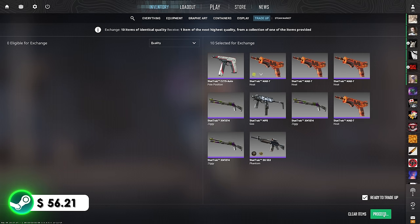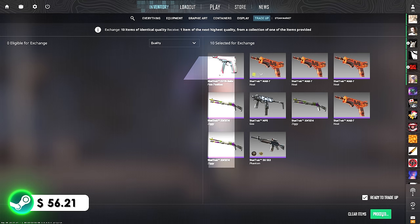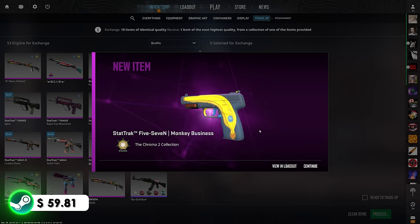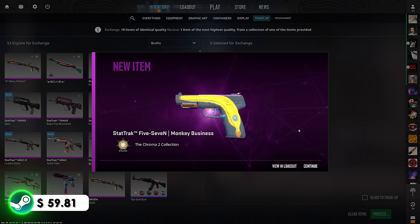Trade-up number three of four. Can we please see that Galil? We're trying to get up to $1,500 for those gloves — we're about a fifteenth of the way there. 3, 2, 1 — Galil! Oh... Monkey Business. Such a clean OG skin though, can't hate on it at all. Over $3 of profit — not quite what we wanted, but we can't be upset.